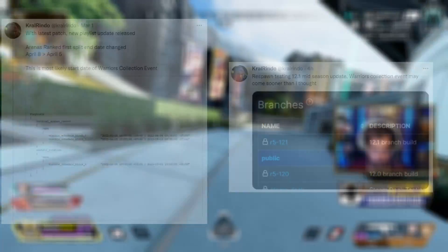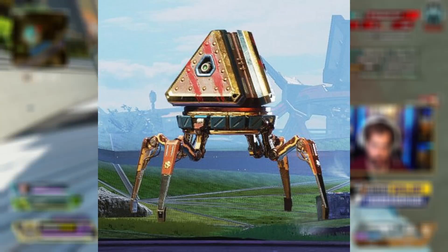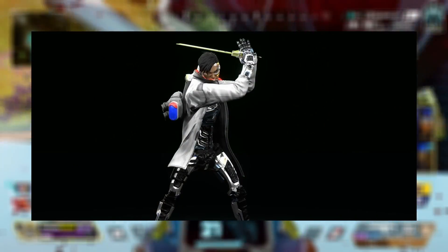Hypermist, a great YouTuber, was actually able to datamine and find what the collection event loot ticks will look like — and this is it right here. As you can see, it has a little bit of blood smear on it, as it is a gladiator event. You'll need to get all 24 of these to get the new Crypto heirloom.